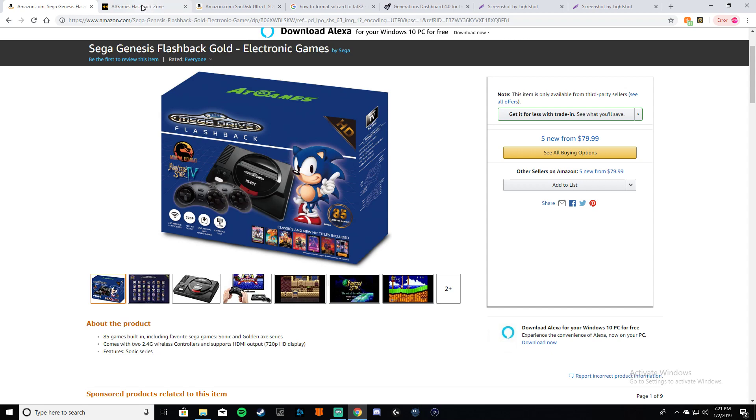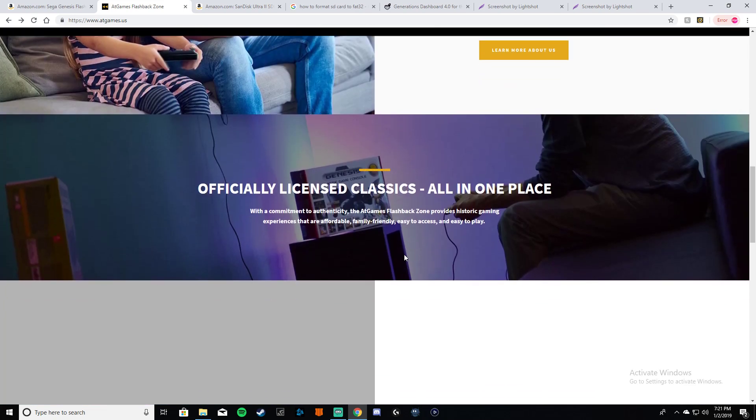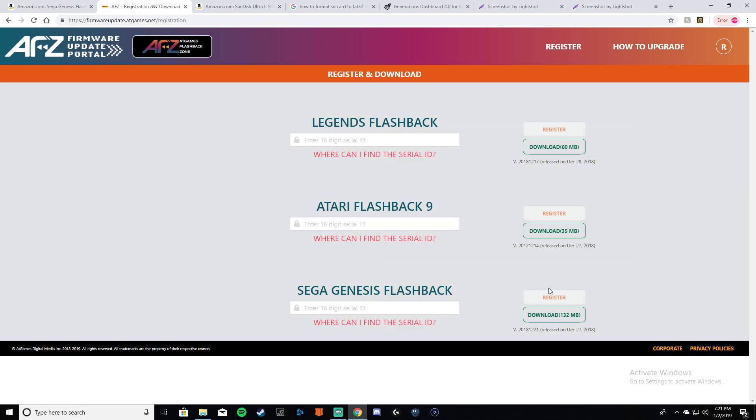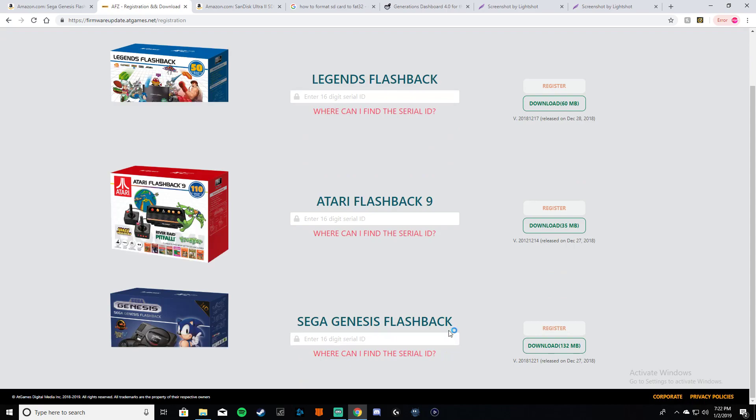Now let's go to the website. If you type in AT Games or AT Games Flashback Zone into Google it would pop up — it'd be one of the first five results for sure. This is the actual website where you can get the update. It says right at the top: 'Looking for firmware updates? Click here.' So we're going to click there.